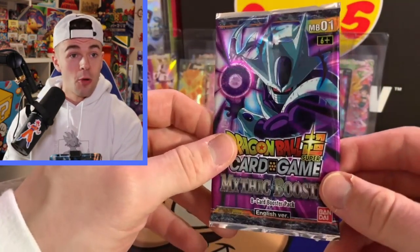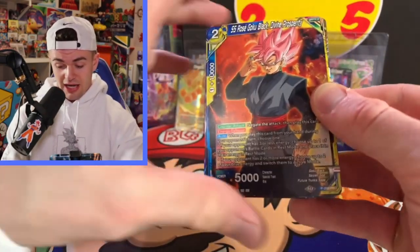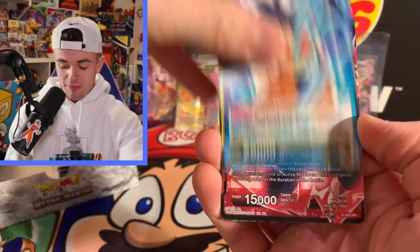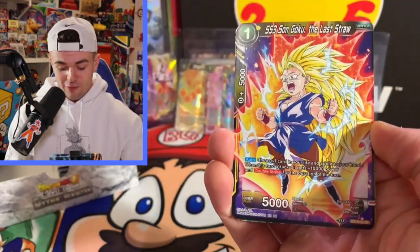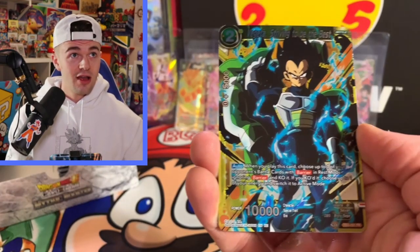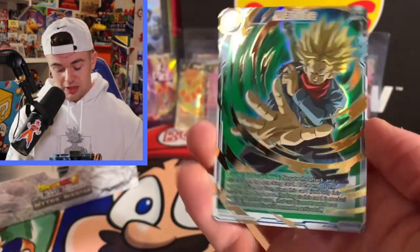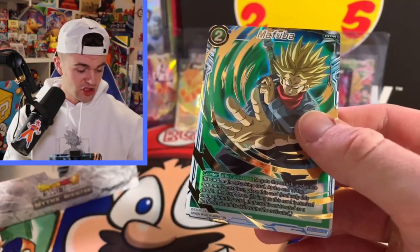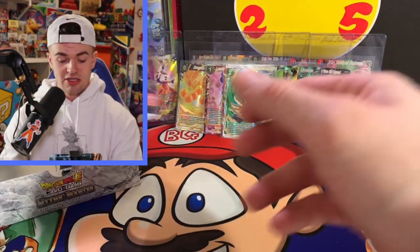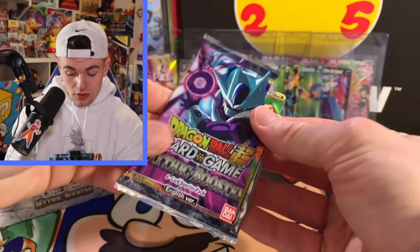We still have hope to pull an SCR, and if we don't today there's going to be more openings. I just hope I can pull it in the first box — I've had the luck before. Mafuba — we've pulled like three of those reverse Vegetas so far. Pretty sick — and we're starting on the right half! 12 packs left, 12 packs to get it done!